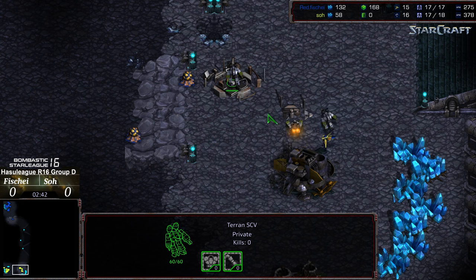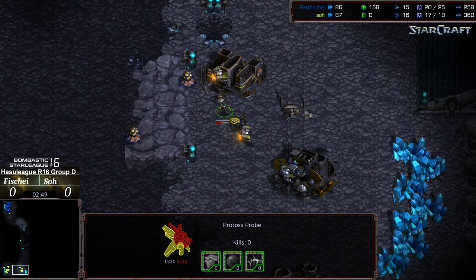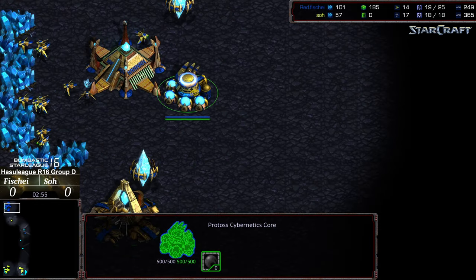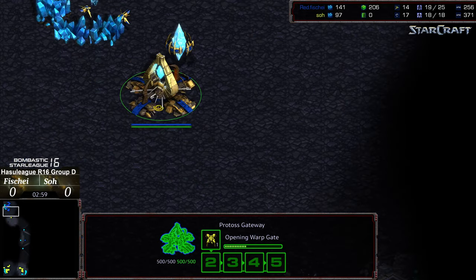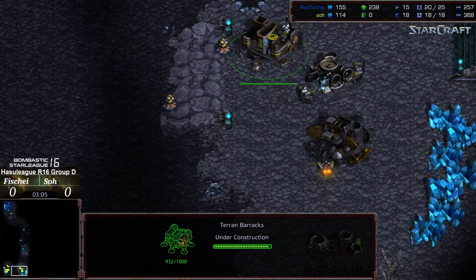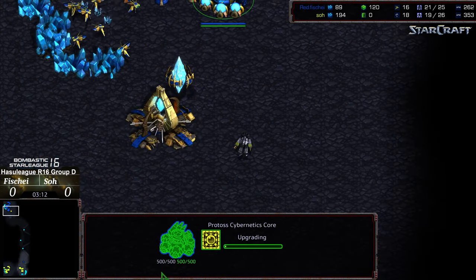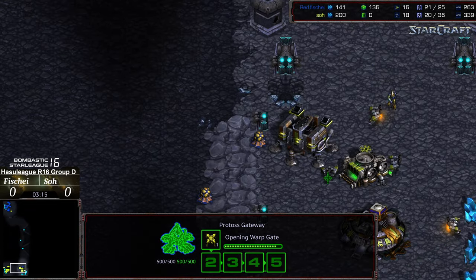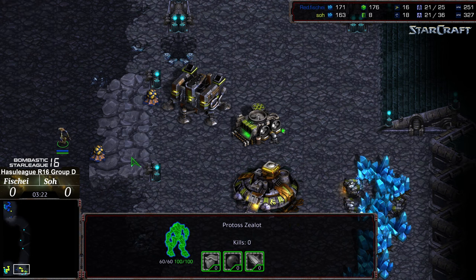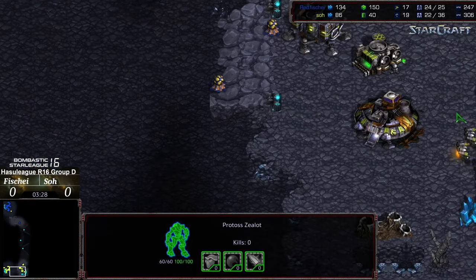Fisheye wants to target the SCV building the barracks and create some havoc. This is not the scout you want as a Terran player when you've gone 14 command center. The probe gets wiped out but the zealot is marching its way across. Range being upgraded — it looks like Fisheye does want to get aggressive. The SCV is going to have to go into overdrive to defend, and the zealot has perfect positioning going all the way into the main rather than holding at the barracks line.